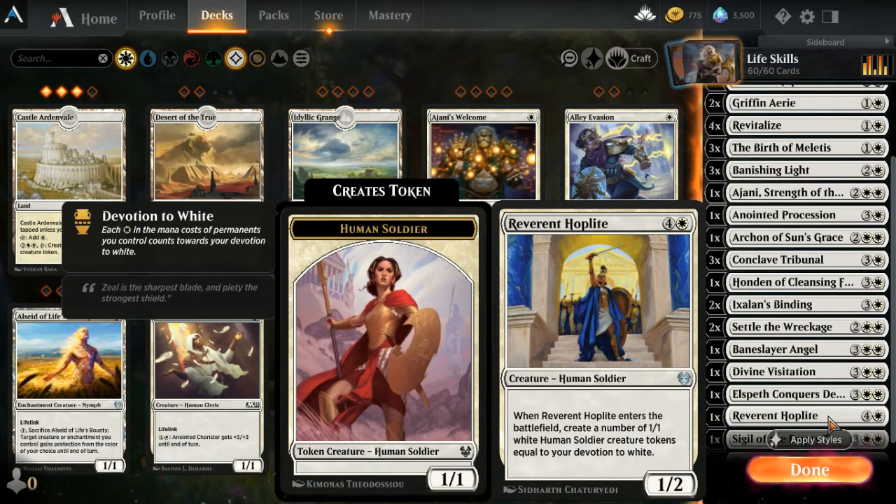Reverent Hoplite enters the battlefield creating a number of 1/1 white human soldier tokens equal to your devotion to white. With this deck having so many white enchantments, you'll have a ton of devotion and create a ton of tokens — and with Divine Visitation they'll probably be 4/4 flyers with vigilance. Huge. It's a creature itself too, so another body — this was my last addition to the deck.